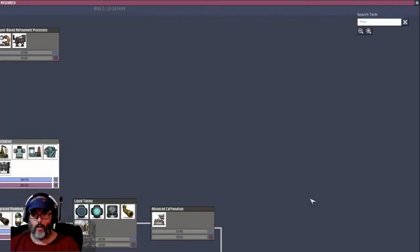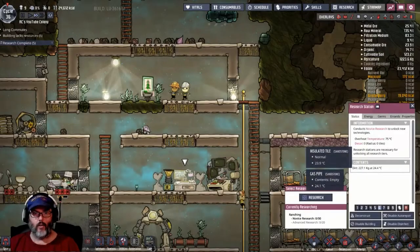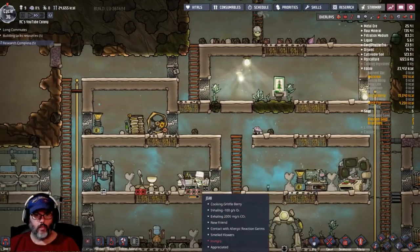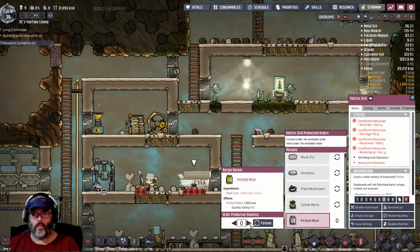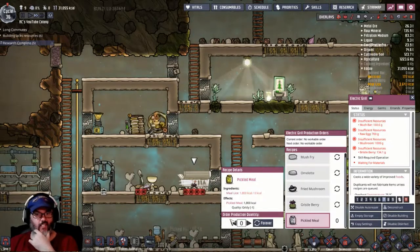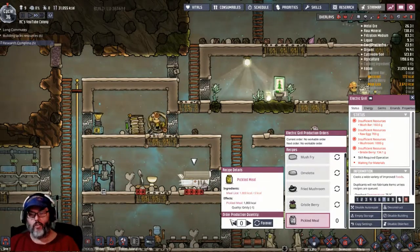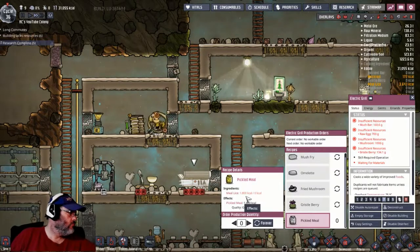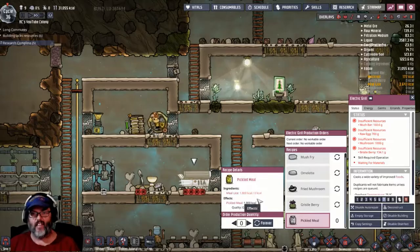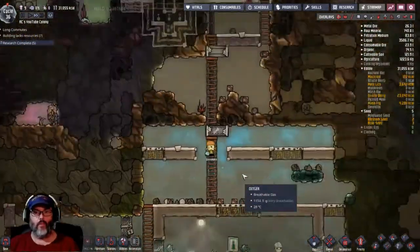Do I need any more research right now? More research never hurts — it's a matter of what we want. Let's go ahead and learn ranching. I don't know that I'm ready to start on that yet, but it is what it is. We do have some cooking here. We're doing gristleberry — I'm going to turn off the pickled meal. I did find out yesterday: meal lice is what it's made of — 1,800 calories. Pickled meal is the same, 1,800 calories, and they're both minus one on quality. The only difference is pickled meal lasts longer. But because we're in a sterile environment down here, it's not going to rot — it's not going to go bad.